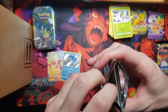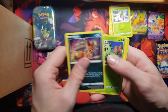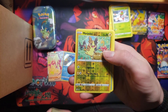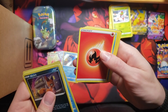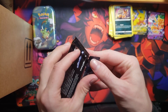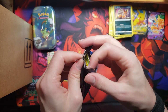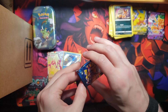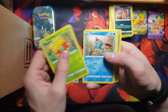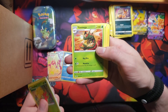This is the good box too, this is where you want the value. Cacnea, Eevee, Morpeko non-holo rare — that's okay, that's okay. They can't all be winners; about 99% of them aren't winners. Here we go — it's a Horsea, it's a Shinx, it's a non-holo rare.